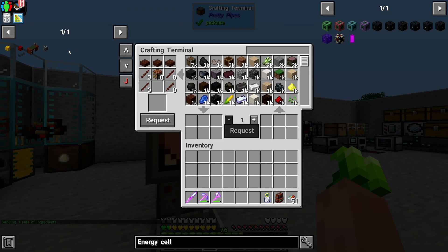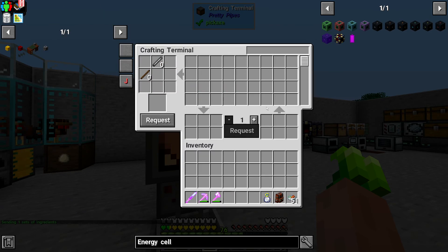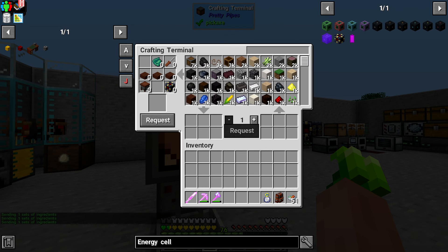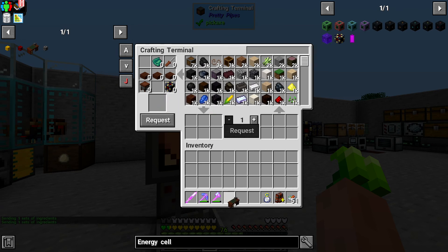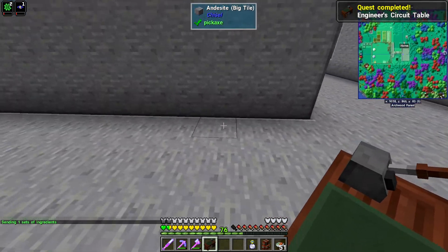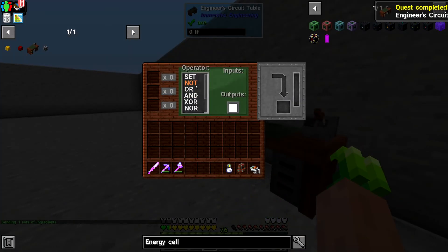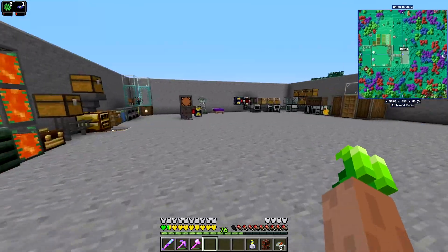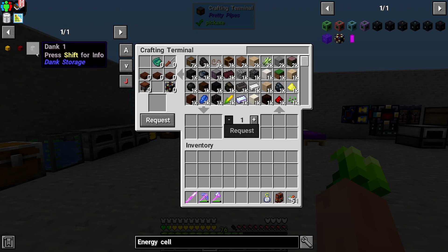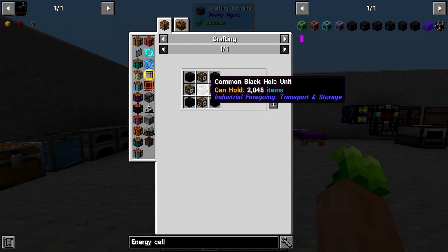So I just want to make the engineer circuit table. I'm not really going to need it for anything just yet, but like I said, I want to try and complete the quests and get the first ones out of the way. All right. So we're going to make our dank — they're just called danks, but I call them dank nulls because that's how they always were.